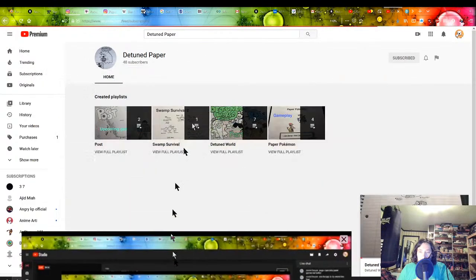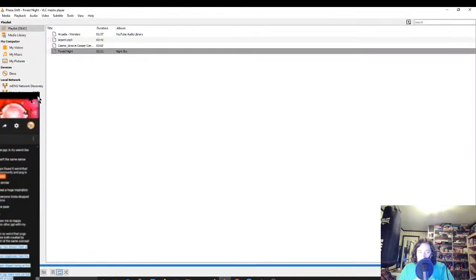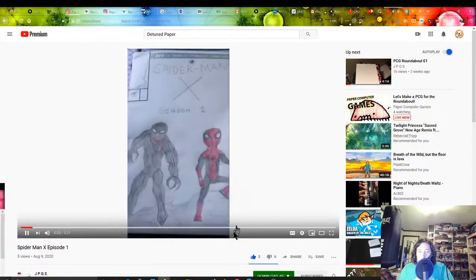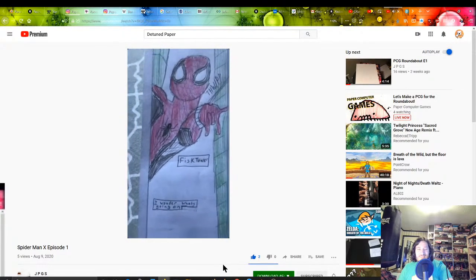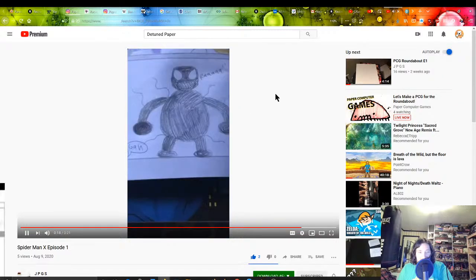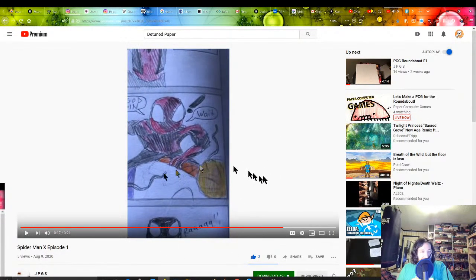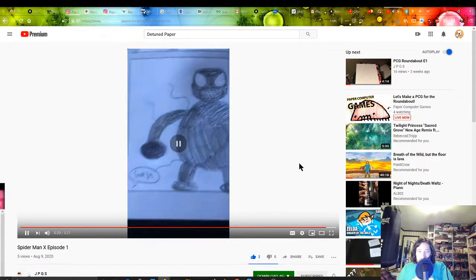Spider-Man X, episode one. And this is what it looks like in color — Fisk Tower. I wonder what's going on. Spider-Sense going nuts. Oh my god, Kingpin! Awesome — the art is really good, the colors are nice. It looks very Marvel, it looks very Spider-Man. And this right over here — then Venom, Kingpin.